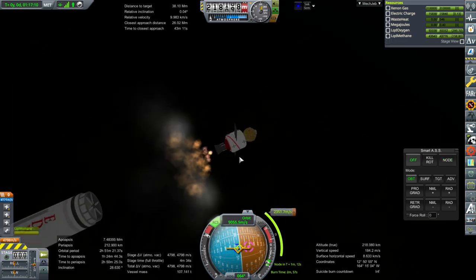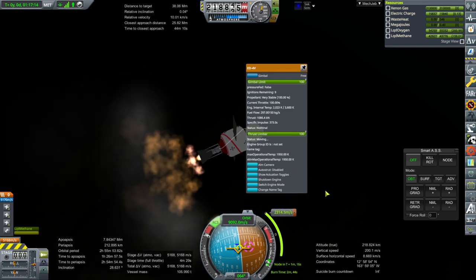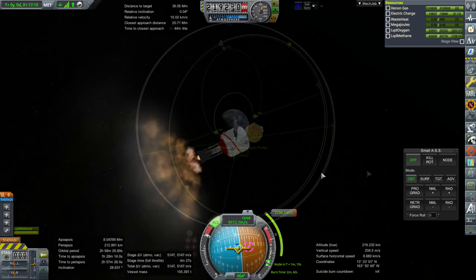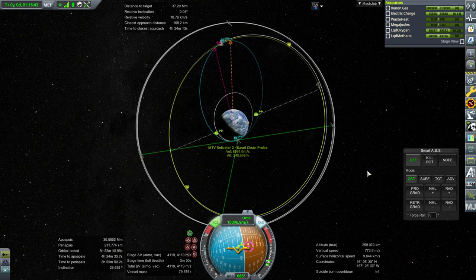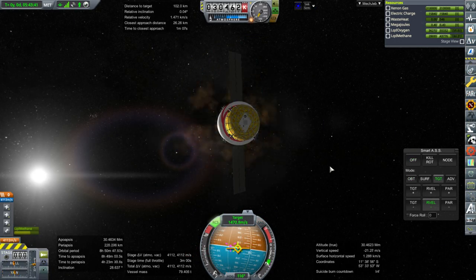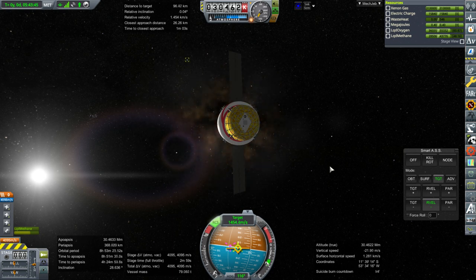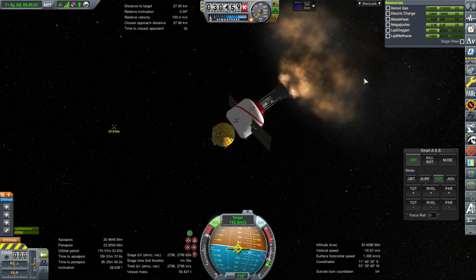We have seen this process before as we boost our orbit up to the level of Mars Transfer Vehicle number two, so I'm not going to talk too much about that. What we're really trying to do in this episode is finally get crew to Mars Transfer Vehicle 2 in its high orbit and then have them head out. By the end of the episode I want to have crew heading out to interplanetary space — heading out to Mars.